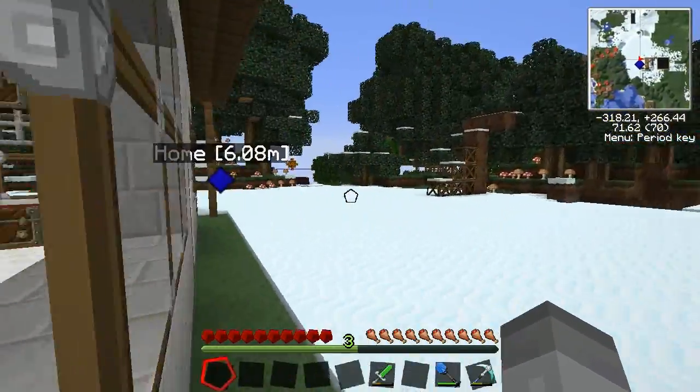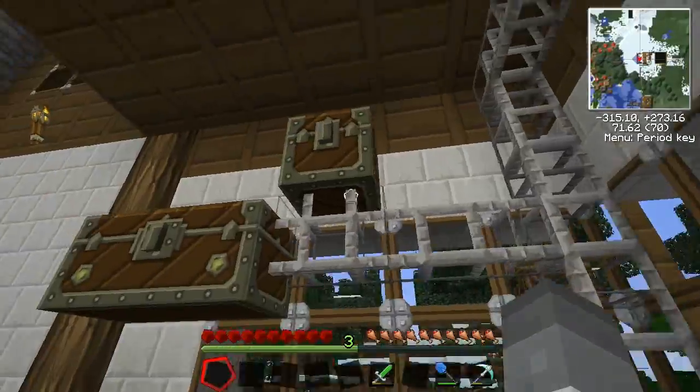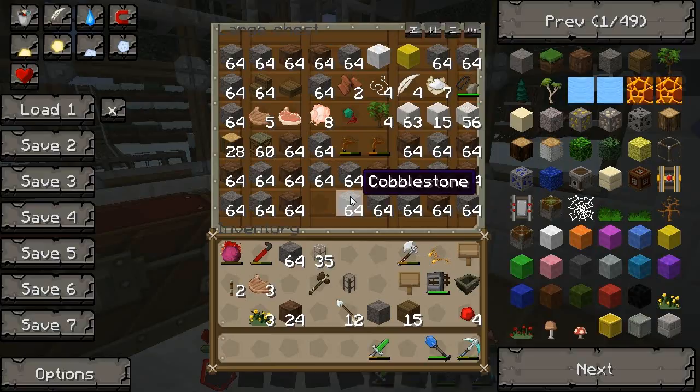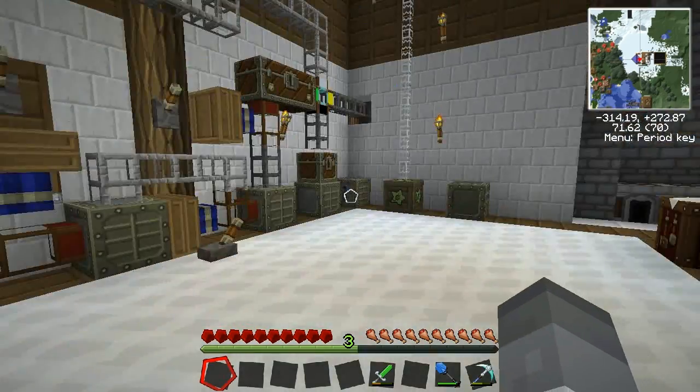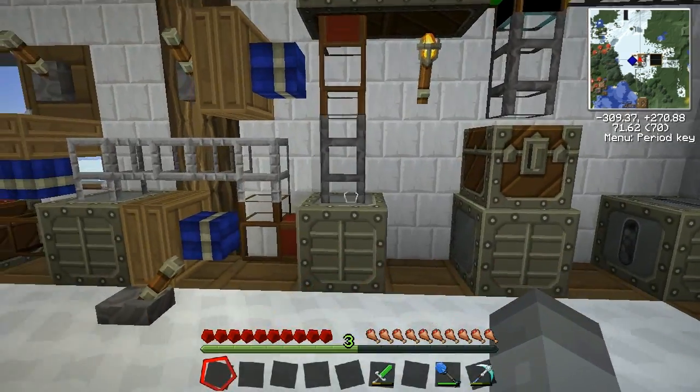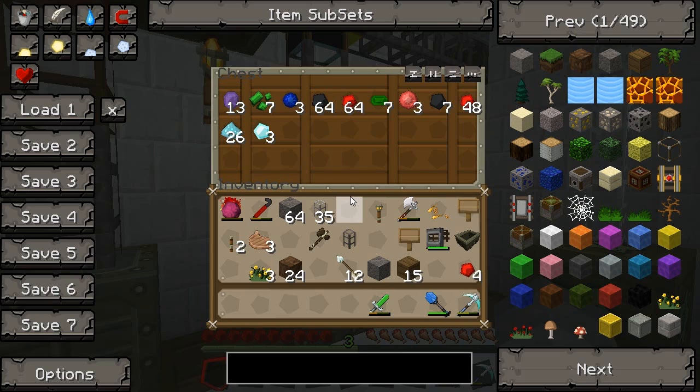I'll show you what it's given us. It's given us lots of chests full of crap - lots of stone and dirt. But also we've got all this: 42 iron, 32 copper, lots of silver and tin and gold. And a torch - we must have stumbled onto someone's mine. We've also got three diamonds, Nicolite, Appetite, Uranium, Emeralds, Sapphires, Rubies, Coal, Redstone... Look at it all, we're rich!